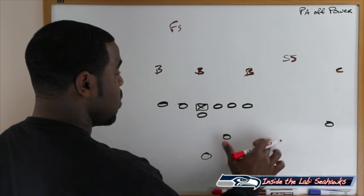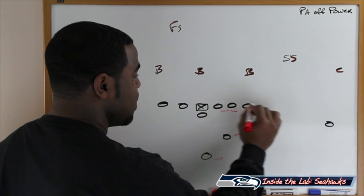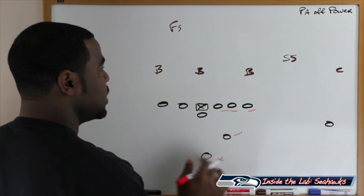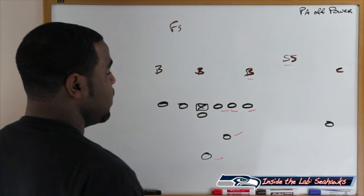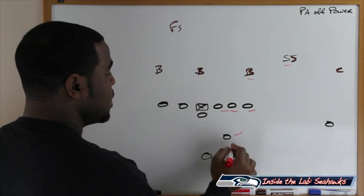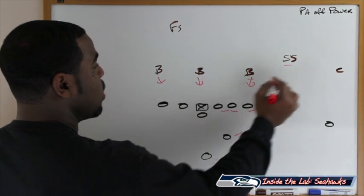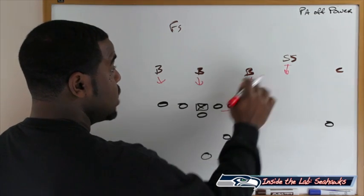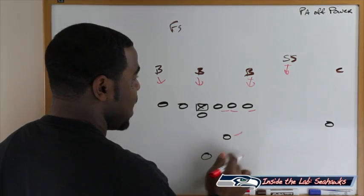What we have here is a broken I-set strong right, and the power action works like this — everyone taking that zone step. Off of play action it shows the same motion, and it's going to influence both the backers and the safety. Off of this play action pass, the outside zone is designed to draw these linebackers up to try to be aggressive versus the run, and that's why the strong safety is important — he's the hole defender trying to get in position to stop the outside zone.